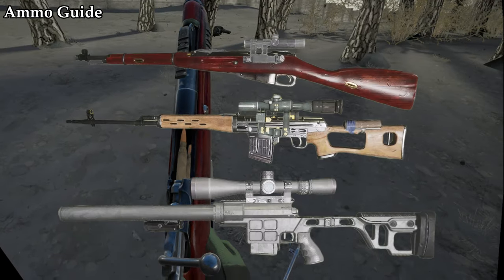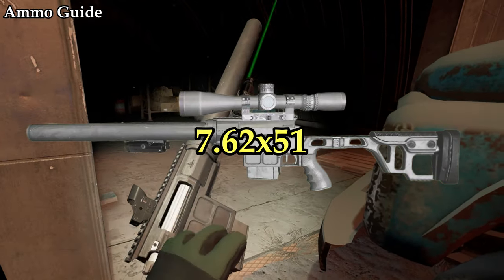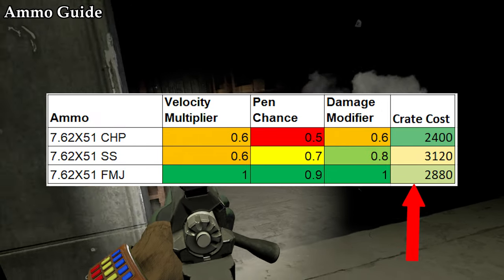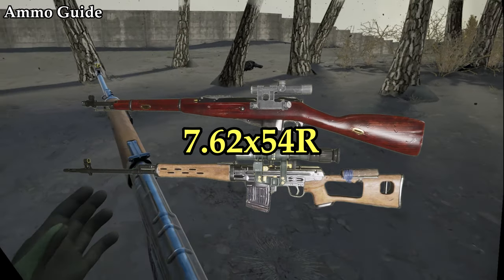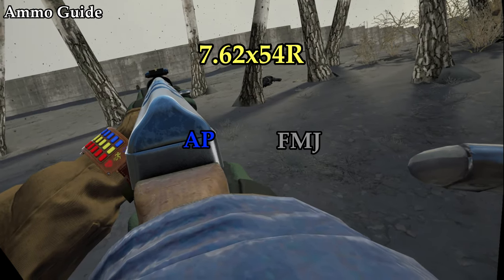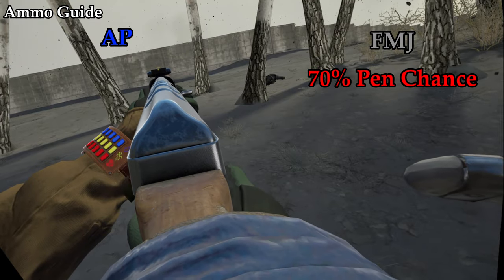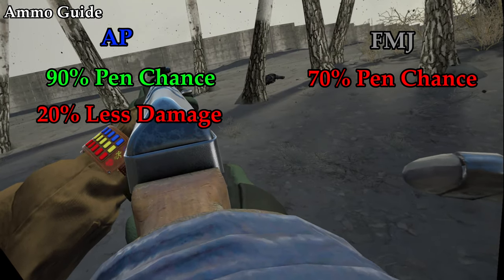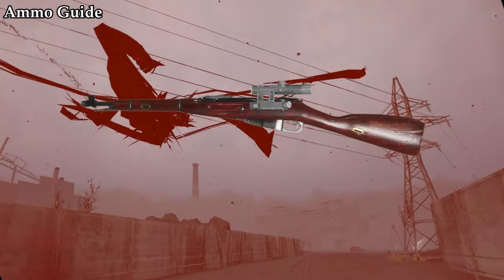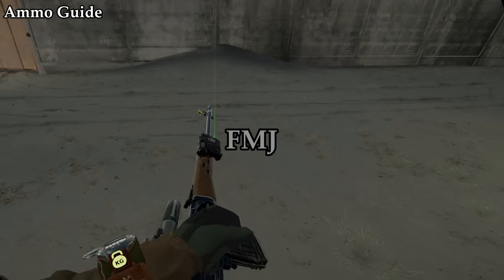Currently, the Radius only has three snipers across two different calibres. In terms of 7.62x51, FMJ is the clear choice — the numbers just speak for themselves. 7.62x54R, on the other hand, has a little dilemma. CHP is a surplus round, which leaves us with just AP and FMJ. FMJ has a 70% penetration chance, whereas AP has 90% at the cost of doing 20% less damage.